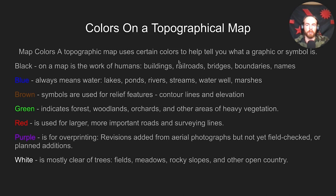Colors on a topographical map: black is works of humans — buildings, railroads, bridges, boundaries, and names. Blue is always water — lakes, ponds, rivers, streams, water wells, and marshes. Brown is for relief features — your contour lines and elevation. Green is wooded areas, forests, orchards, and heavy vegetation. Red is used for larger, more important roads and surveying lines. Purple is for overprinting — you generally won't see that. White is mostly clear of trees: fields, rocky slopes, and open country. Road and trail information will be in your legend.